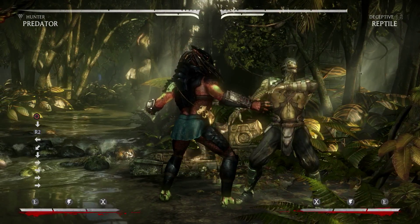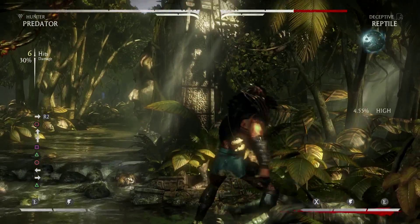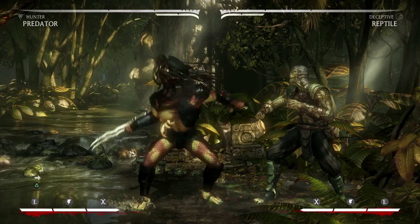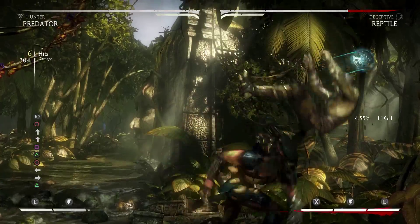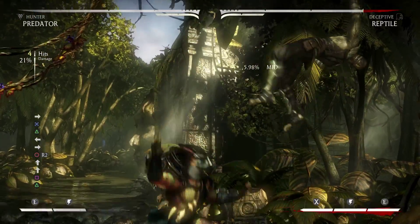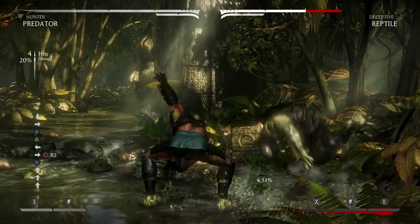So Predator has a way to do all this and can run it back. Let's say you have three meters and you've already used two to do anything into this combo — get everything into this combo, right, bang. Since you end it with 3,4 again, you can just straight up go for another bomb trap.